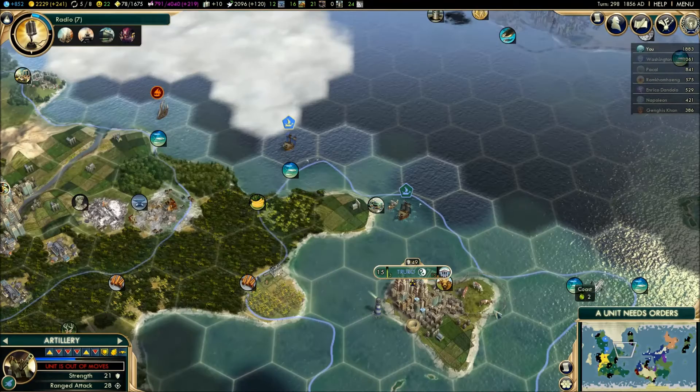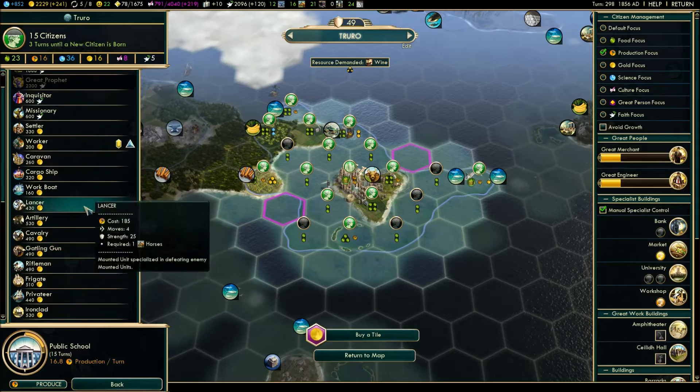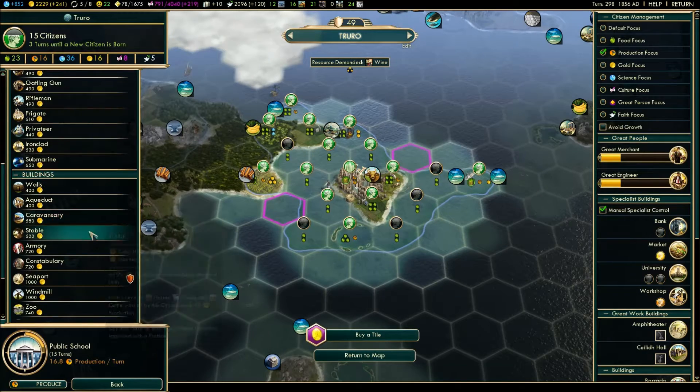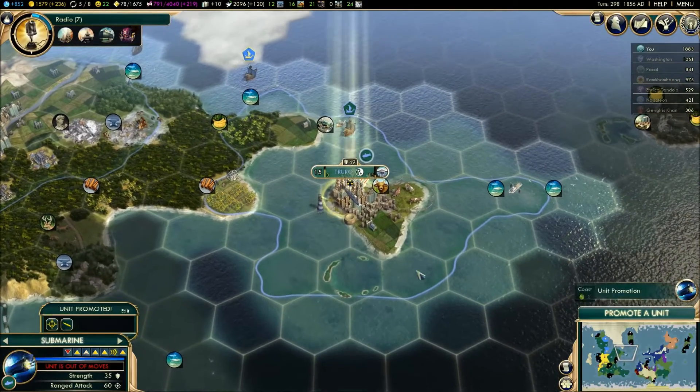What I want to do now is come to this city here. Purchase - you do have a barracks, right? I think you do - yeah, you do have the barracks. So what we're going to do is purchase like three submarines, because these submarines are awesome.